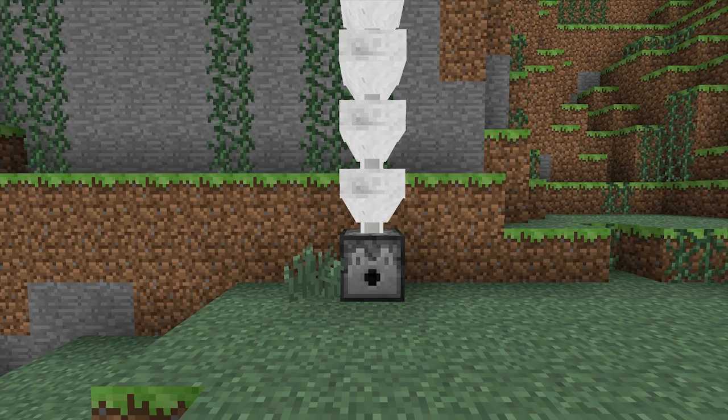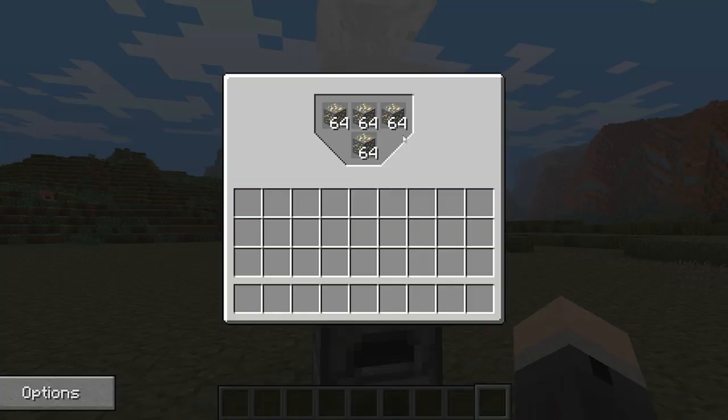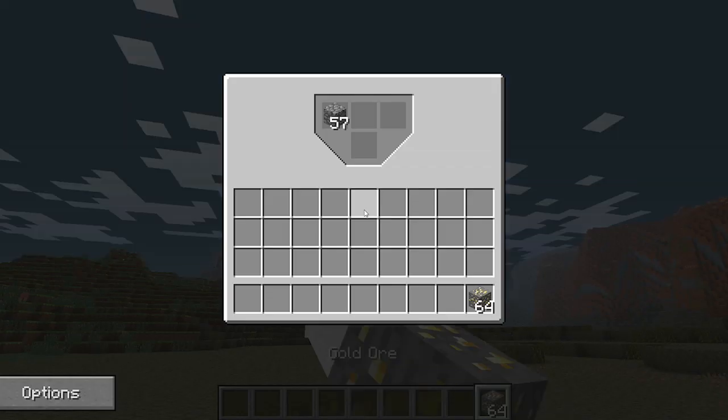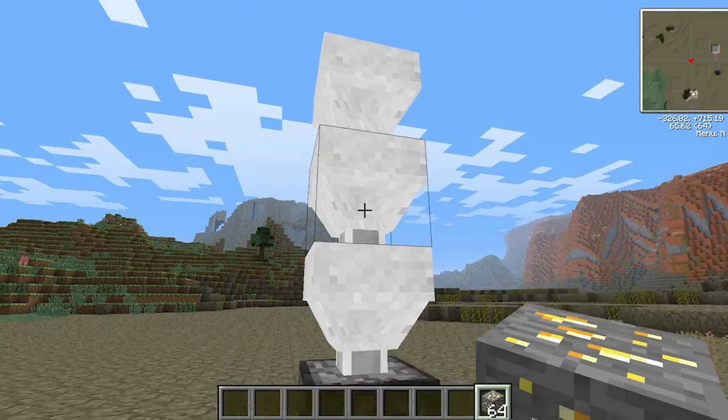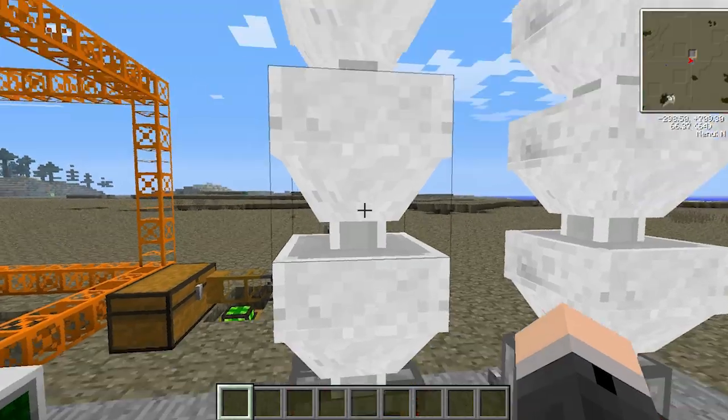Hoppers can be stacked one on top of another, and this is an easy way to expand the storage capacity further. Just note that the hopper on the bottom has to have space inside it before the above hoppers can feed items into it. This means that stacking hoppers will only work when you're filling them with similar types of items.